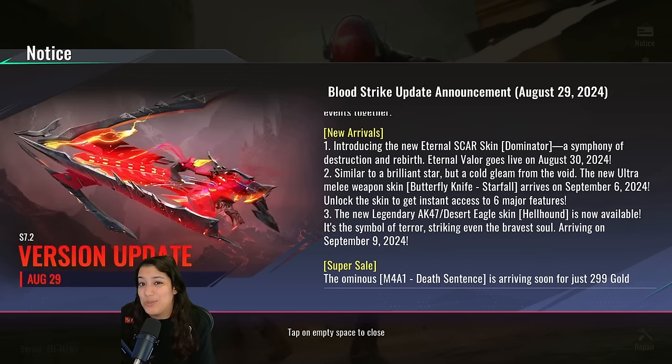We have some new arrivals, which basically means new skins. First up we have the Eternal Scar Dominator skin, which looks absolutely insane. I told you guys in my last video — if the video hits 1000 likes I will open the skin live on stream. That's happening this upcoming Saturday around 2 PM European Summer Time. After opening the Eternal stash, we're going to do some fun custom rooms and viewer games, so make sure you join in.